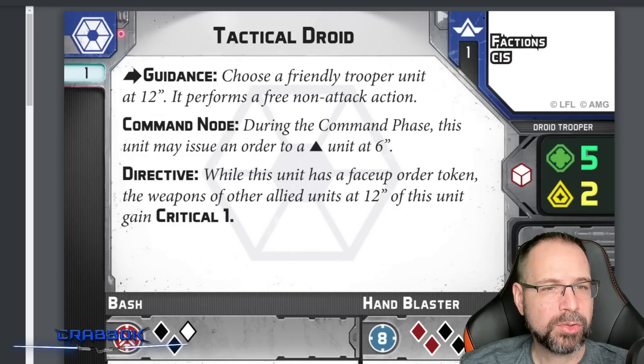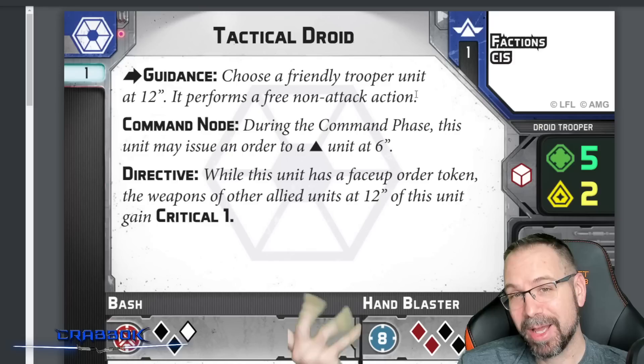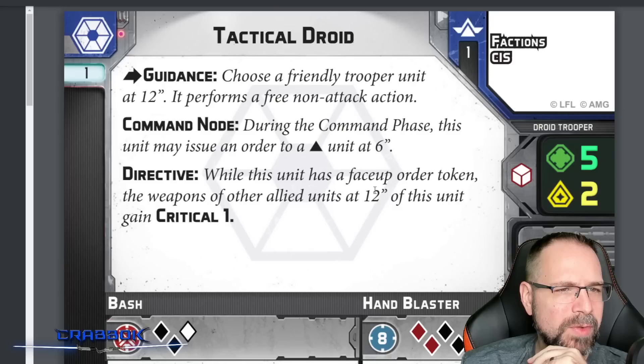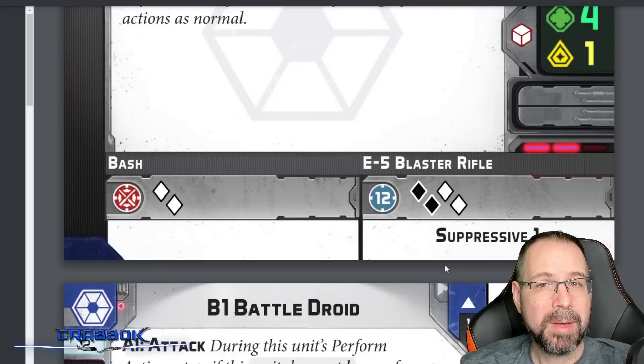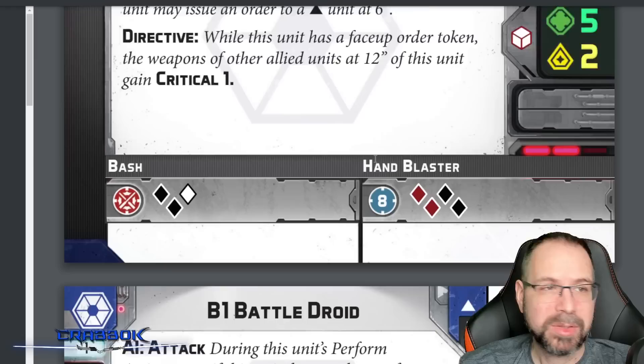Separatists have a Tactical Droid with 5 health, 2 courage, and Guidance — free non-attack actions, allowing standby handouts. Interestingly, CIS can now hand out standbys the way Padme used to for the Republic. The Tactical Droid also has Command Nodes — if it has a face-up order token, allied units at 12 inches gain Critical 1. That's great for all your droids. The B1s still have AI Attacks with 4 dice and Suppressive 1, but no surge. They can get Critical 1 if the Tactical Droid activates last.